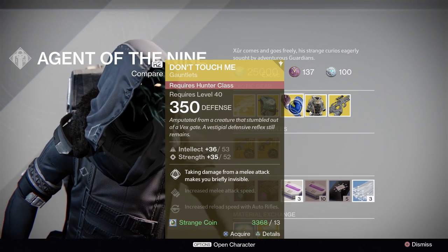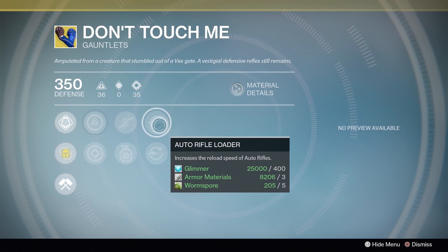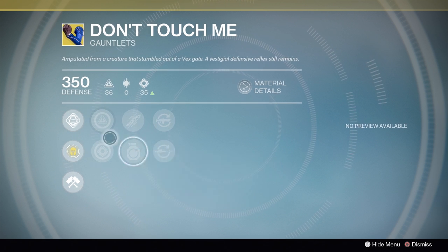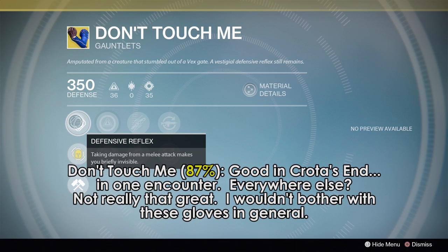Hunters, unfortunately, you are getting Don't Touch Me. Side bonuses include decreased melee attack cooldown time or bonus grenade energy on melee hits, and auto rifle or sniper rifle bonus reload speed. The main bonus turns you invisible when you're hit by a melee attack. Historically these gloves have been pretty bad, but the one area they were okay in is back — the Abyss section of Crota's End. It's pretty handy to go invisible a lot, especially at the end, but I imagine most people have that section of the raid figured out at this point. Nice to have for that section specifically? Sure. Necessary? No. Would you need them anywhere else? Probably not.